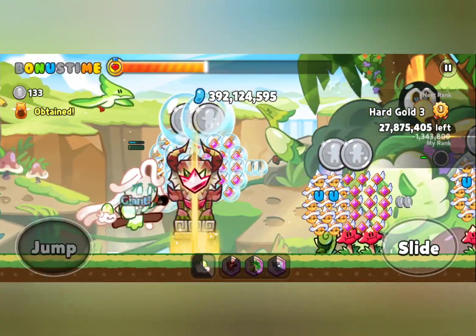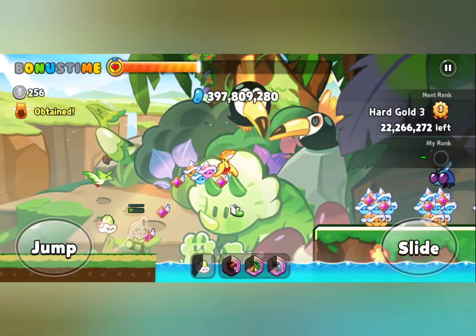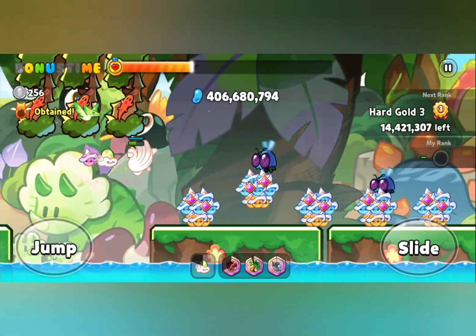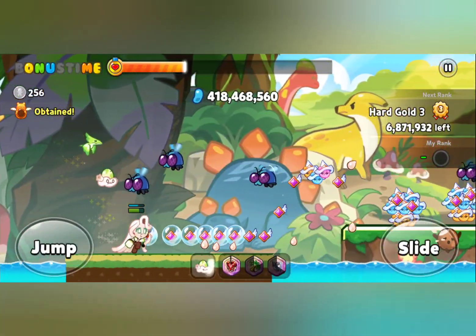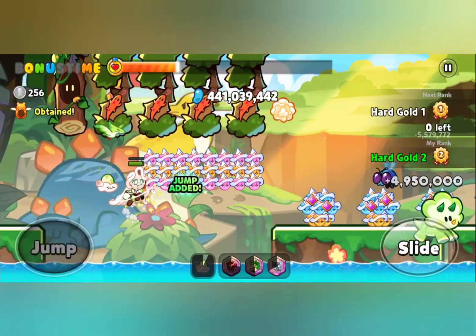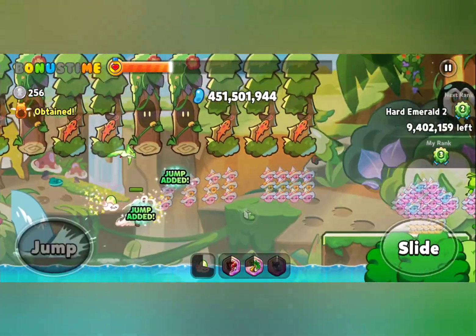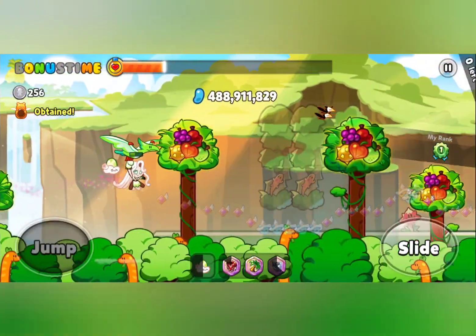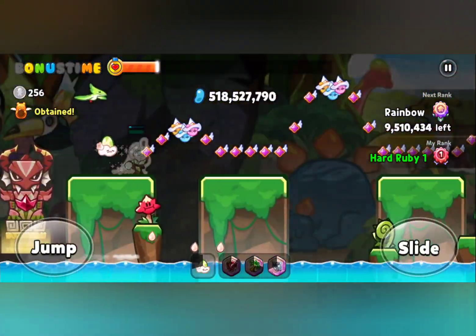It turned back into a small version again after the skill. That finally made sense to me — I was wondering how such a small Pterosaur could carry her, and it turns out it grows a lot bigger when she uses the skill. Anyway, that's the end of the narration for this section. I'll see you in the next part where I conquer this trial again, but this time using one of the legendary treasures.